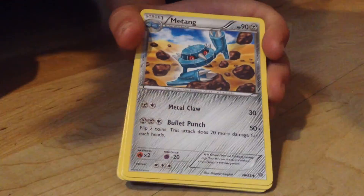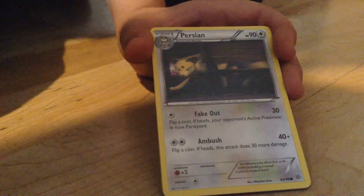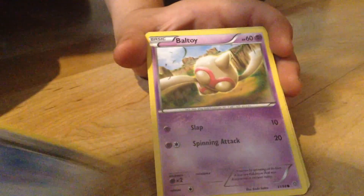Today we first have a Metang, Energy Recycler, Wim Miscot, Persian, Ralts, Gullet, Malamar, and Baltoy.